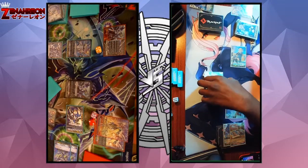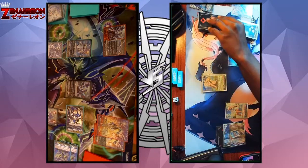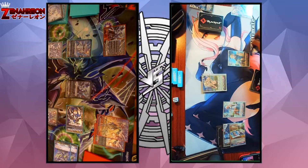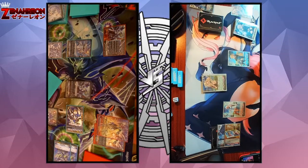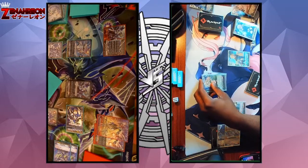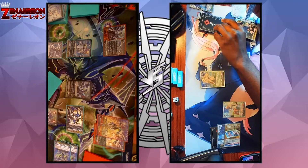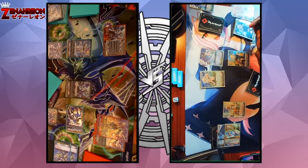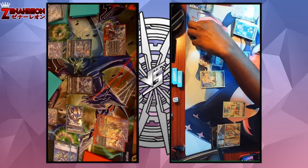Go ahead, stand and draw. Persona ride! Okay, let me check my drop. First, the Vanguard skill: I'm going to soul blast one. Triggering, declaring a grade two. I'm going to look at the top five: one, two, three, four, five — I'm going to call another Archie.